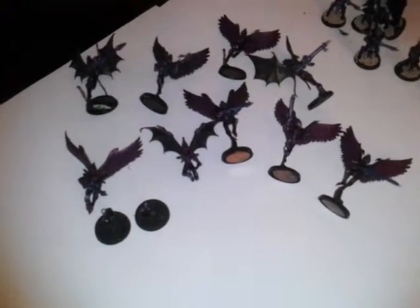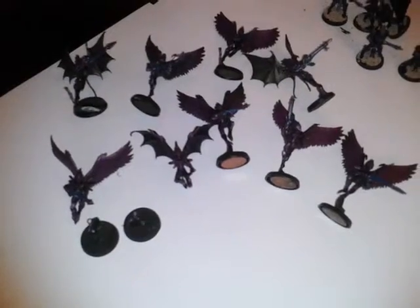So, really quick recap: 10 Scourges with heavy weapons, 8 regular warriors, and 1 Ravager. The Ravager needs some TLC — i.e., a flight stand and 2 side weapons. That's what's in that lot.